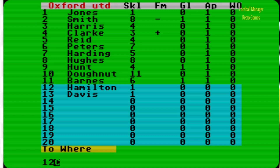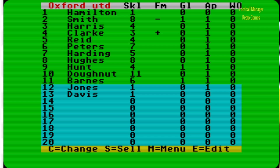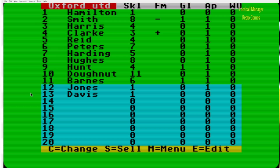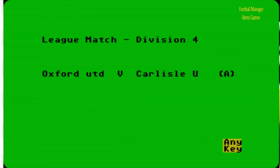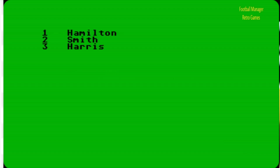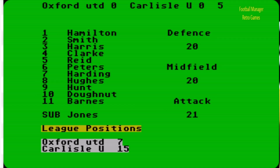There's our side. To change players, let's change number one to number 12 — much easier than Football Manager. Hamilton is in the number one position — though there are no goalkeepers in this game oddly. Click to menu. We have to be very careful with this game because it's an emulator and it doesn't always respond to what you're pressing. Carlisle United — we're away this time. We beat Torquay three two in the previous game. Our defence, midfield and attack has not changed.